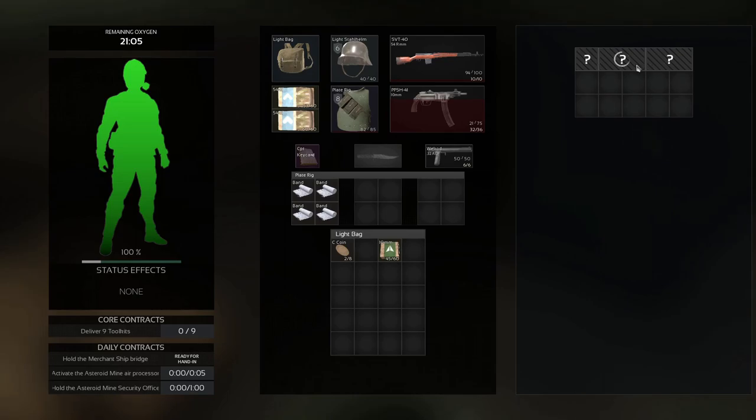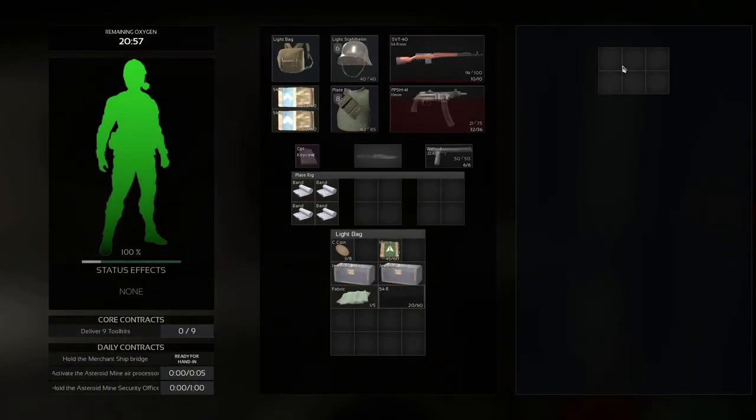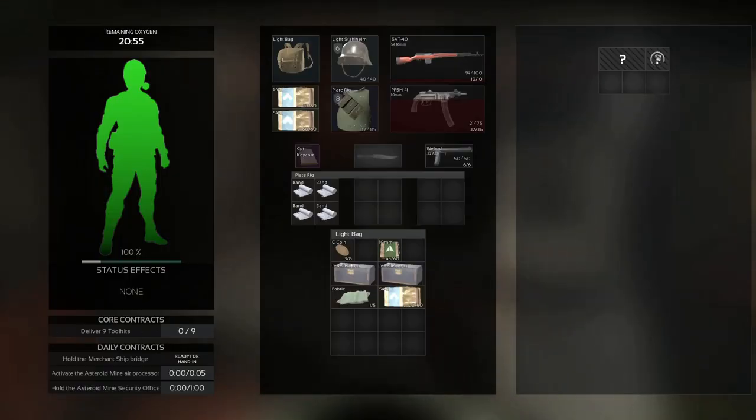Of course, that pouch was absolute trash. I'll take the two jewelry boxes though — that's nice. Fabric, nice. Even better. And more ammo for the gun we're using.